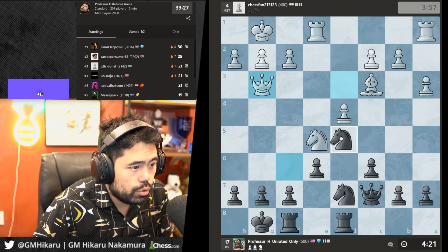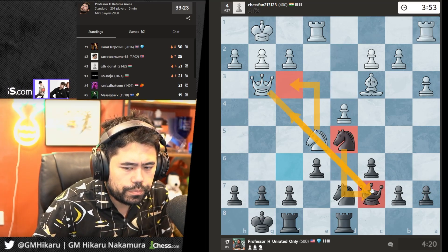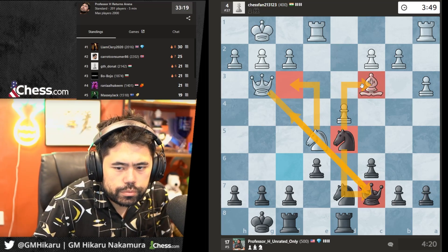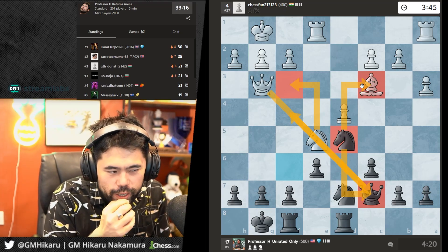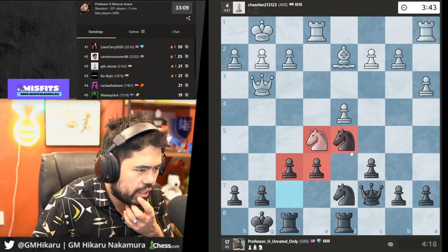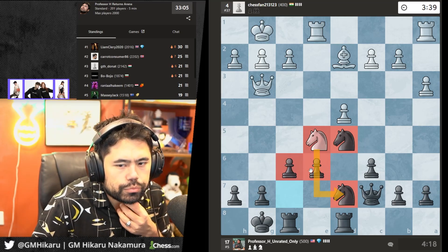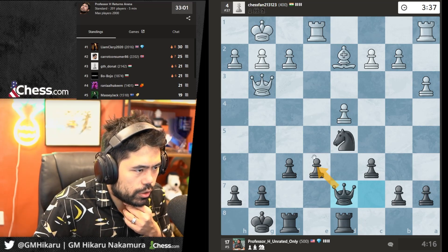Qg3 is actually a very good move. I'll go Nd5 to guard the queen in case he moves away, and maybe take the bishop too. He goes Bd2 — now I'll play f6 to force him to trade the knights. I don't like this knight — it's all up in my business. Take with the queen to guard the pawn.